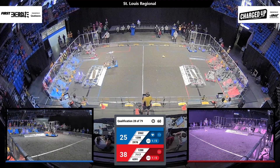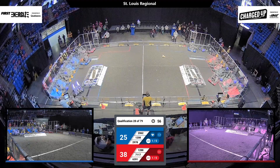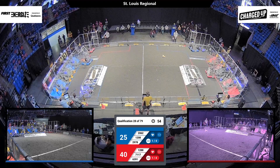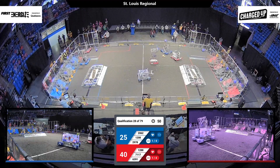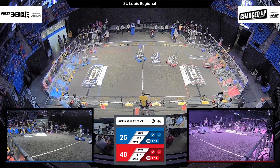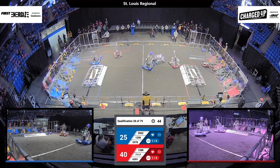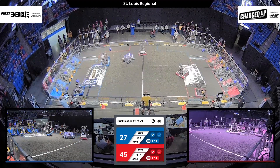Two red robots are swerving their way into the loading zone. Core gets a little tipsy, swings back and forth, pops a cone in, and looks to score it in their low zone. Meanwhile, back over for red, 63-91 easily puts that cube up into the high zone of their outer grid.